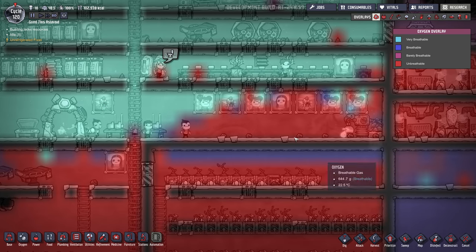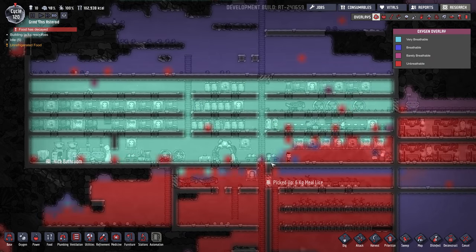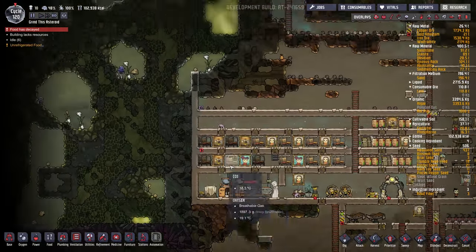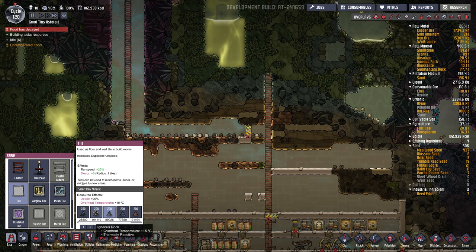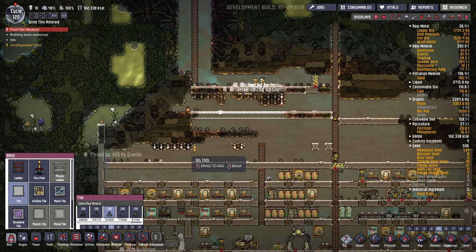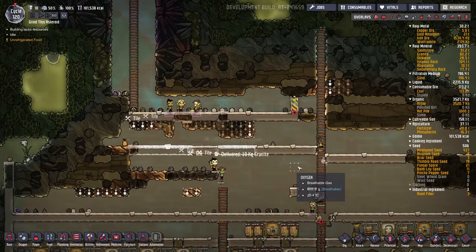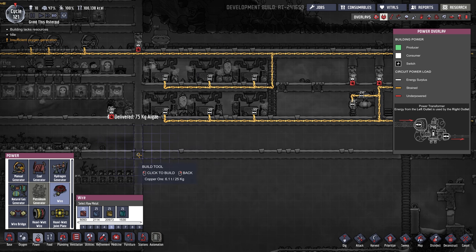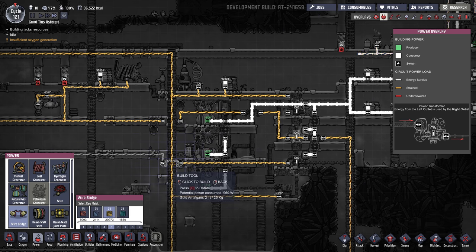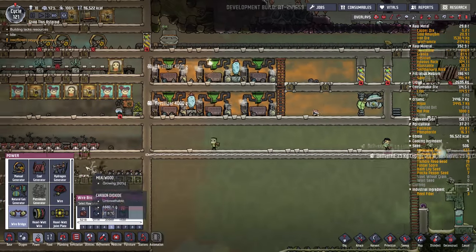Let's go hunt for some iron or copper — there's lots of copper up here I should probably get. Let's extend another wire along here, put a wire bridge, and hook up our CO2 scrubber.